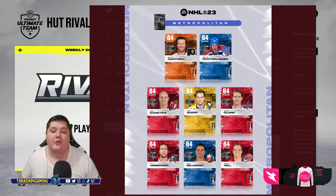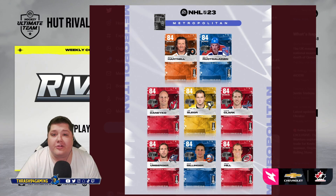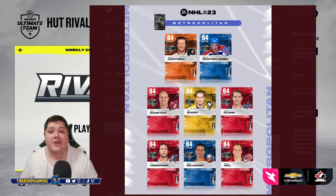Now we have these cards, they're 84 overall, and a lot of people think they're super underwhelming, which is totally fair, and 84 overall is not going to be on your team for long. That's why it's nice that these are team builder cards, and they're supposed to be traded in.